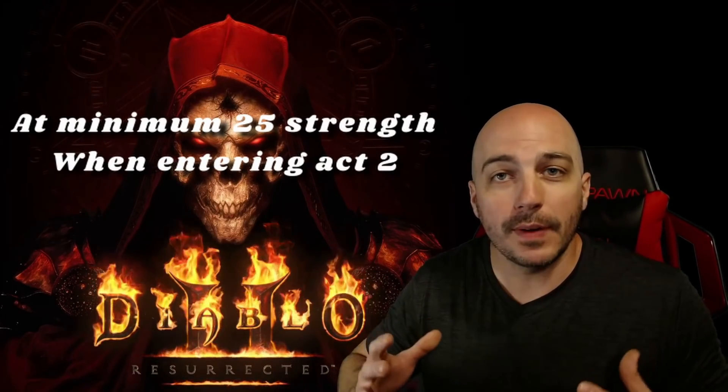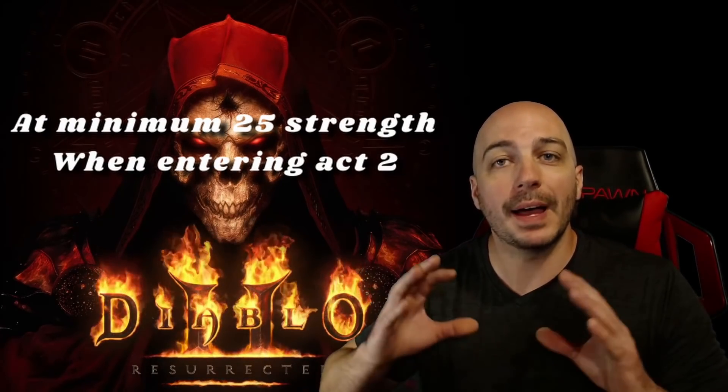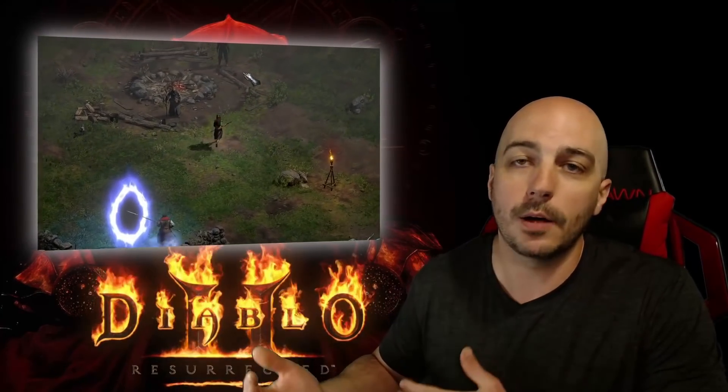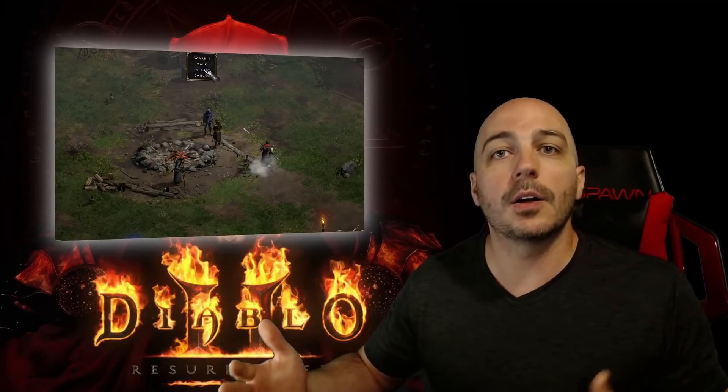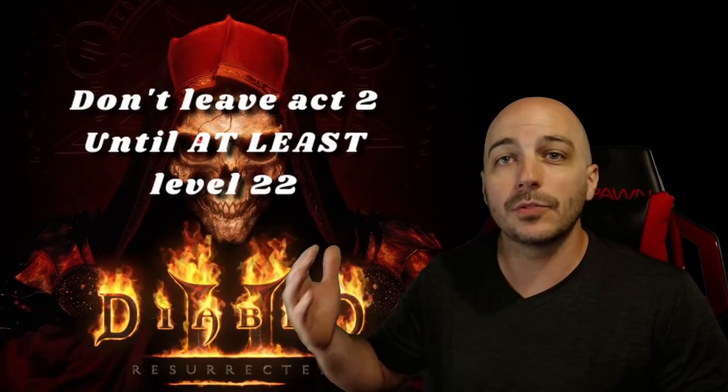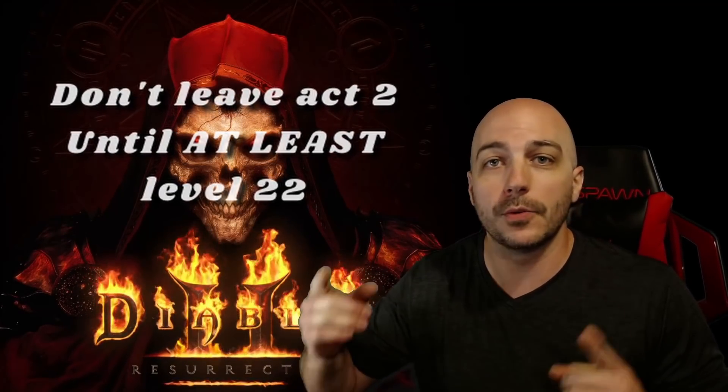You also want to make sure you have at least 25 Strength when you come into Act 2, so you can buy a belt and hold more potions to increase your safety and have more mana potions. Once you get done with Act 1, you're probably going to be around level 12 to 15. That'll be perfectly fine because once you get to Act 2, you play through that. But once you get to Tal Rasha's Tombs, make sure you do not leave Act 2 until you're at least level 22 on your first character playthrough for ladder.